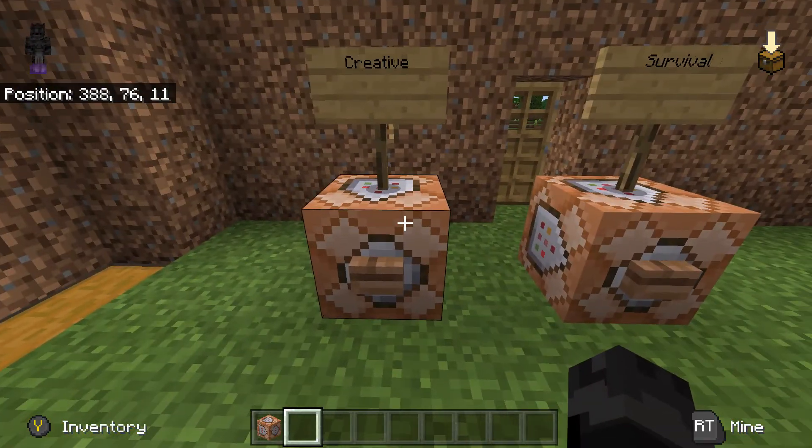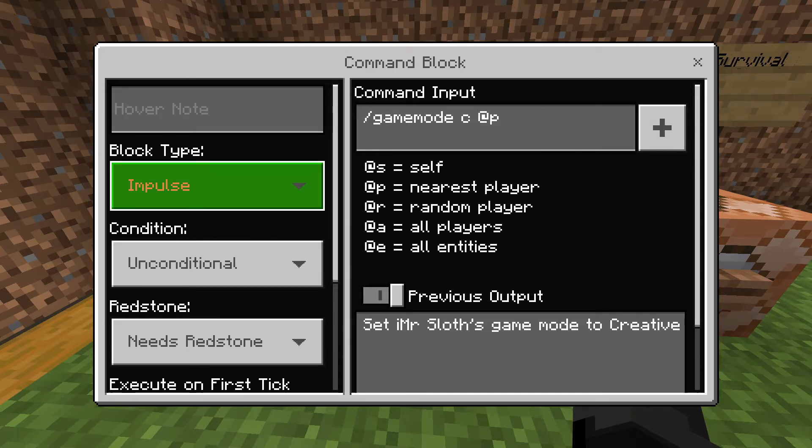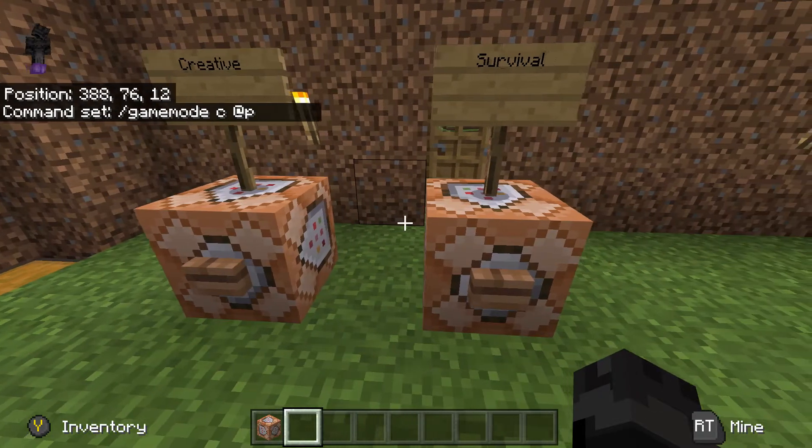Next, put one down anywhere in your world and input /gamemode c @p — that's game mode c for creative, @p for nearest player which will be you. Make sure the block type is on impulse, condition is unconditional, and redstone needs redstone.